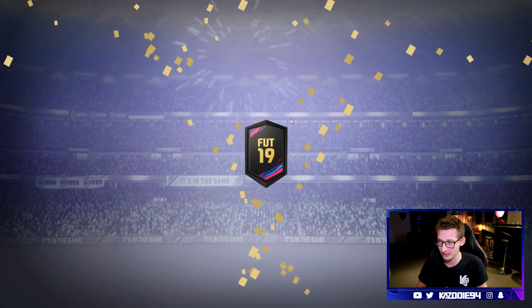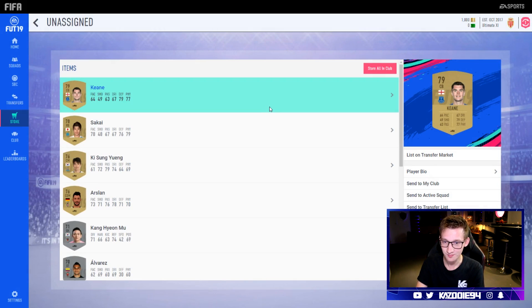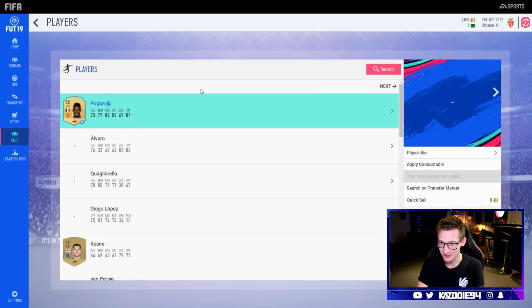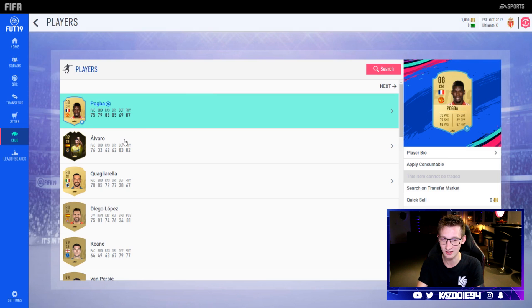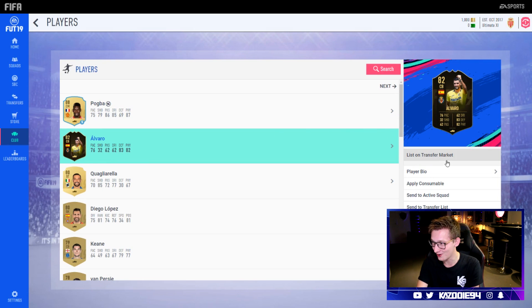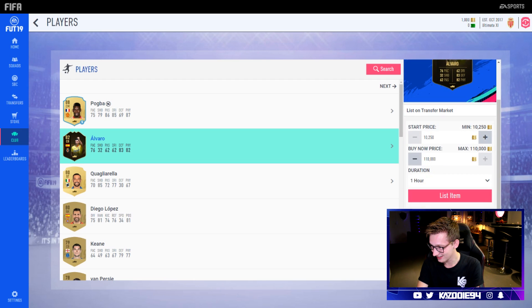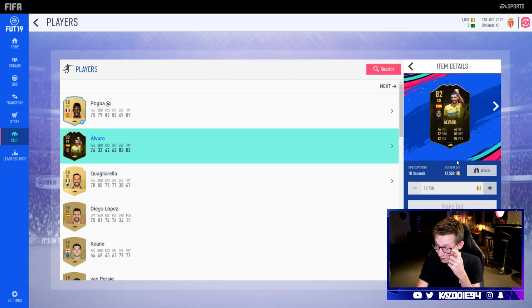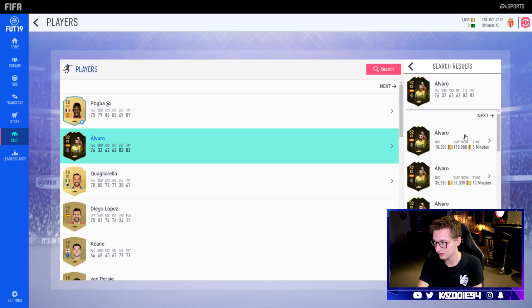We get one more pack to open and we get Keane from Everton — not the best obviously, but I'm not gonna complain with these starter packs. Let's go to the club quickly and give you guys an overview. I did go with Pogba as my loan player because I went with France as the nationality. We got Alvaro from Villarreal — that's sick! Let's see how much he goes for — compare price. Current bid only 12.5k really. I assume this guy definitely will go for something in a couple weeks' time, because that's how it always goes with Team of the Week one players. I'm not gonna be disappointed because the price is not as high as I expected — I'm just really happy that we got an in-form!